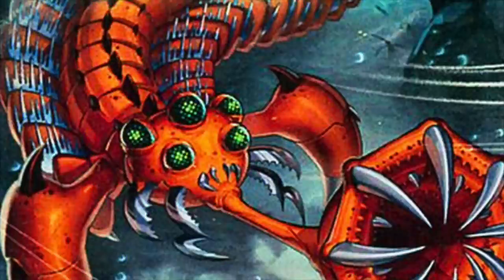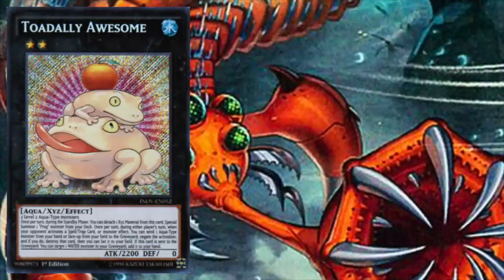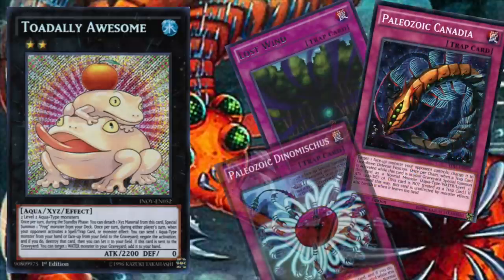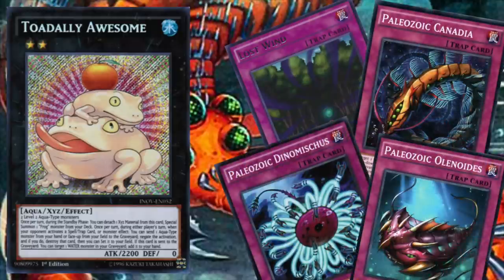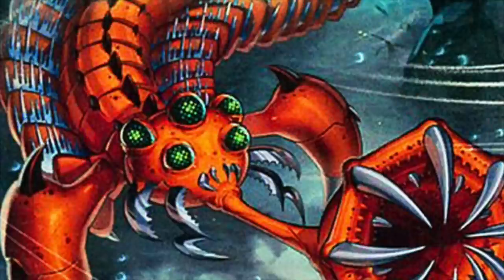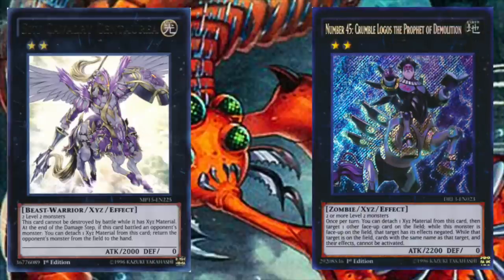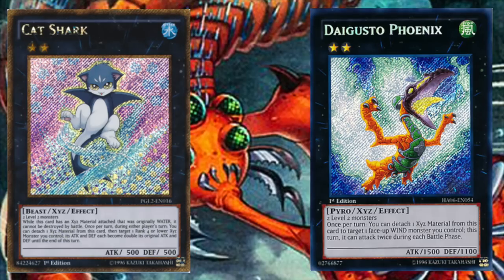In addition to the themed Xyz monsters, Toadally Awesome is the best monster at this deck's disposal. Once Toadally Awesome hits the field combined with massive disruptive backrow, it shouldn't take long before you have complete control of any game. Looking at the rest of the rank 2 toolbox, Sky Cavalry Centaurea is good for removing threats, Number 45 is useful for negating troublesome effects, and the combination of Cat Shark and Daigusto Phoenix can be surprisingly lethal in the right circumstances.